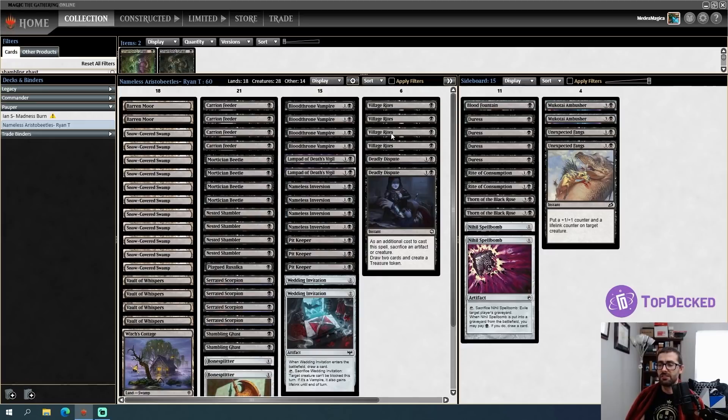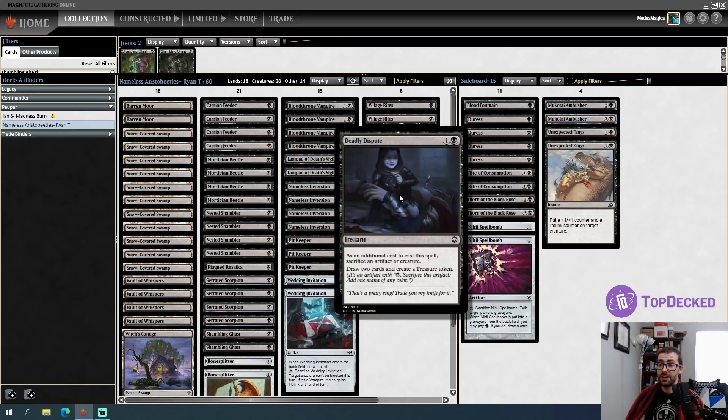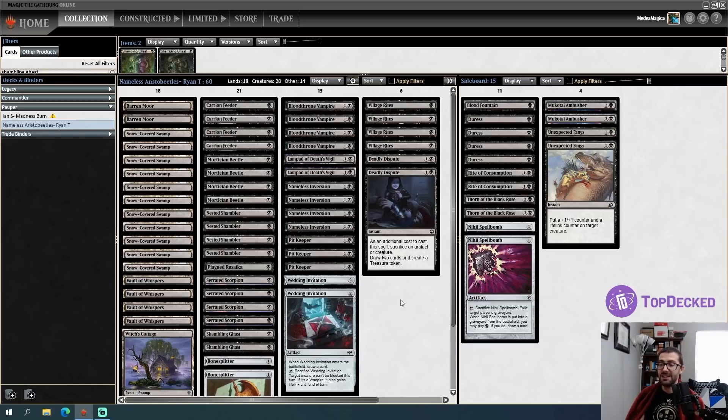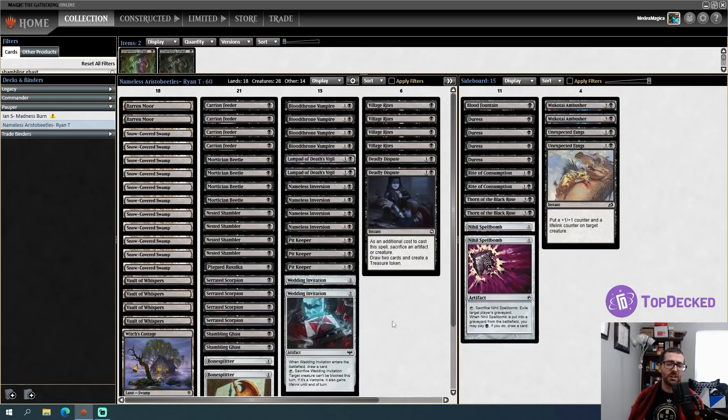For card advantage we can sacrifice creatures for draw-two effects like Village Rites or Deadly Dispute. Deadly Dispute lets you sacrifice an artifact or creature, which is why we're playing a couple Vault of Whispers despite having no other artifact synergy. The original deck list from Ryan had Unearth, but Alex Ullman of the Pauper Format Panel suggested Pit Keeper. When Pit Keeper ETBs with four or more creature cards in your graveyard, you return a target creature card to hand — and Unearth is best when returning high-CMC cards, not one-drops.